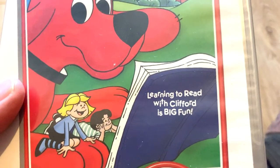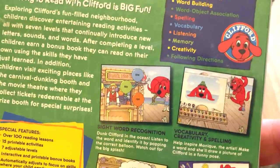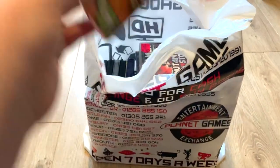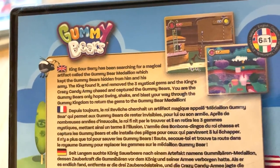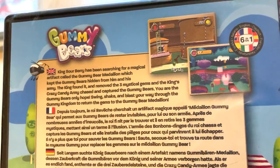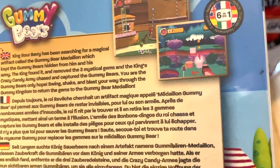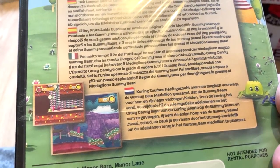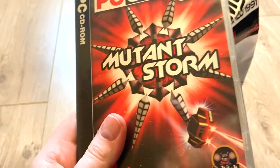Next up we have Clifford's Reading — 'Learning to Read with Clifford' — that font is really hard to read! That's going on the cool pile. Next up we have Gummy Bears — 'Swing, shake and blast your way through the Gummy Kingdom to return the gems to the Gummy Bear Medallion.' It's a 3D slash 2D platformer, a collect-a-thon. I like collect-a-thons.